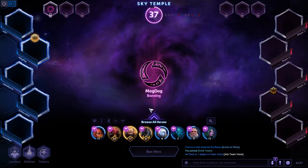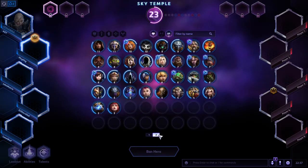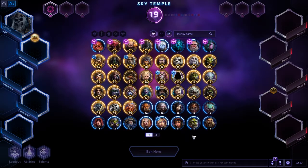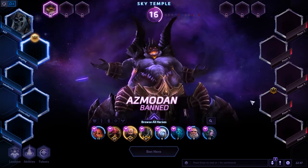A friendly team has first pick, first ban. Who do we want to get? Johanna. Leoric. I'll ban Azmodan.